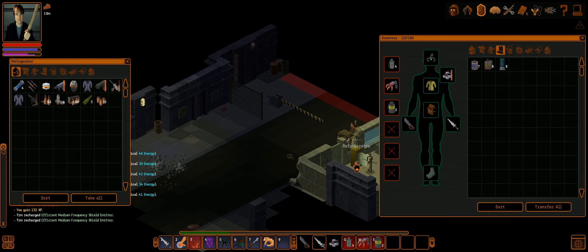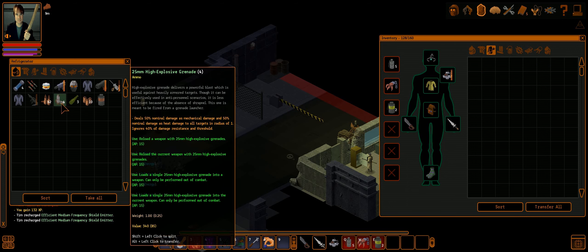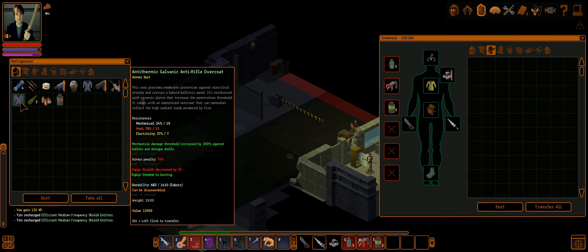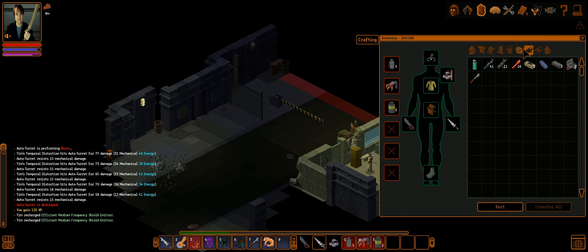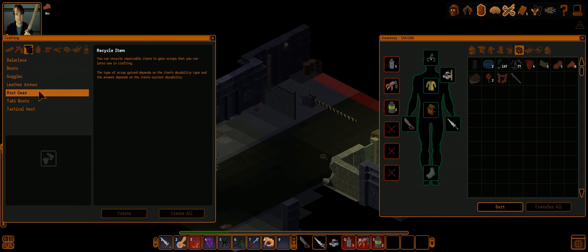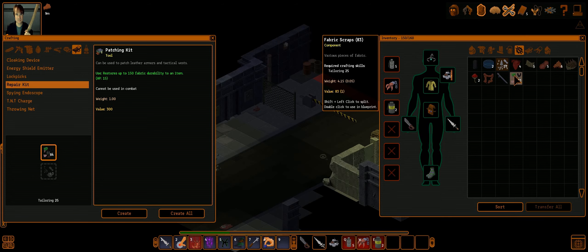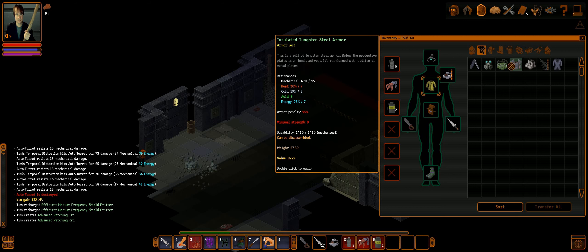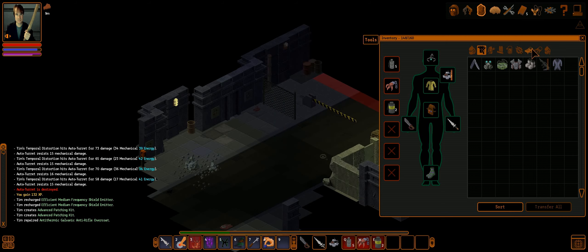This auto-turret will not be as difficult as I'm making it out to be — we've dealt with auto-turrets before. Not so difficult in the end. We wouldn't have done it without the efficient medium shield emitter — it would have been very tough though. There's a respectable assault rifle, but not worth repairing. This armor, though, is worth quite a pretty penny. We're at our weight limit, so let's make some repair kits and use them on that armor.